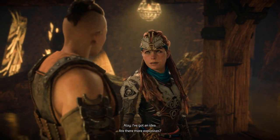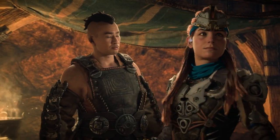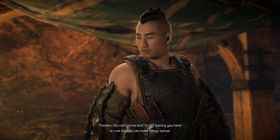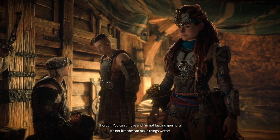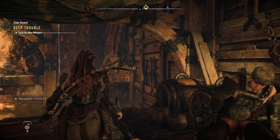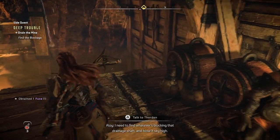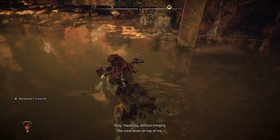So something's keeping the water inside the tunnels. What are you thinking? I've got an idea. Are there more explosives? Are you crazy? Yeah, there'll still be some up top, but you'll need these fuses. You can't move and I'm not leaving you. It's not like she can make things worse — she could get you killed, flood this place even higher and you drown. I need to find whatever's blocking that drainage shaft and blow it sky high, hopefully without bringing them on top of me.